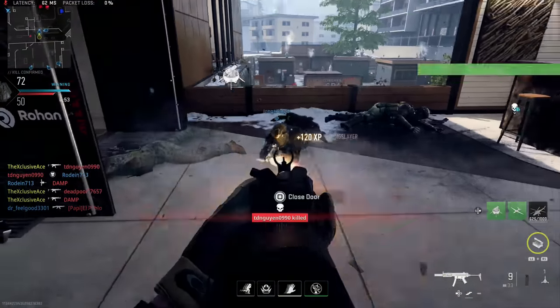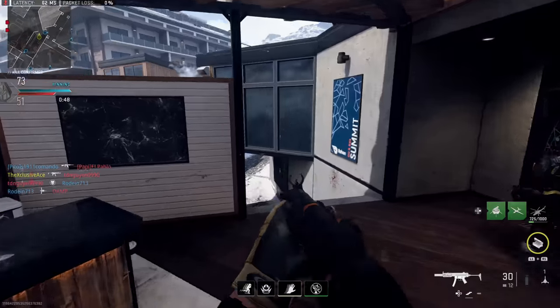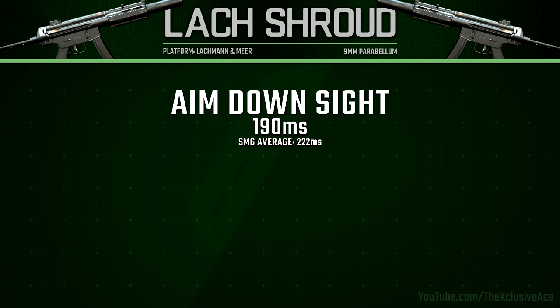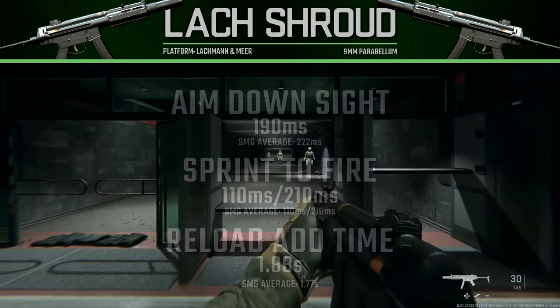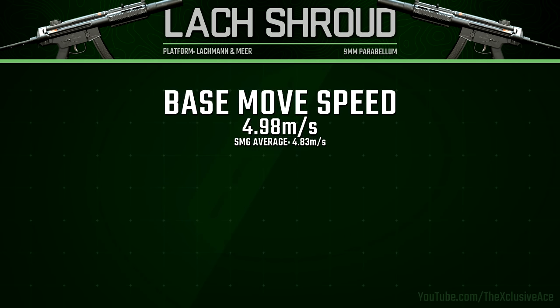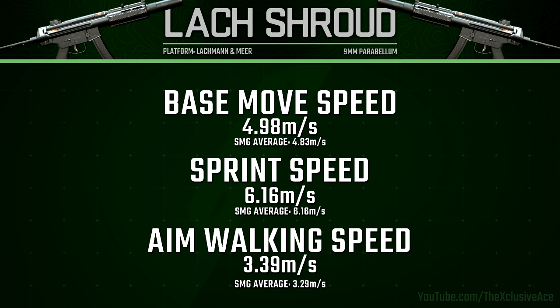It's worth noting that enemy skulls will not appear for enemies when you kill players with this gun — teammates won't see the skull where their squadmate died. Moving on to handling stats: we have an amazing aim-down-sight speed at 190 milliseconds, which is very fast. Sprint-to-fire times are standard for SMGs, though not a bad thing. Our reload add time is a little slow at 1.88 seconds. Base movement speed is noticeably above average for SMGs, sprint speed is bang on average, and aim walking speed is really good — you can make an amazing strafe build with this.